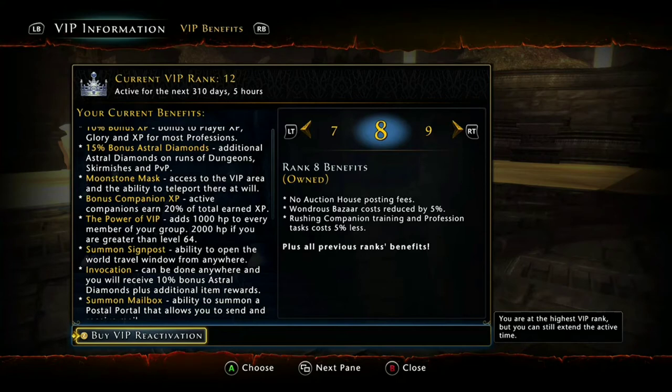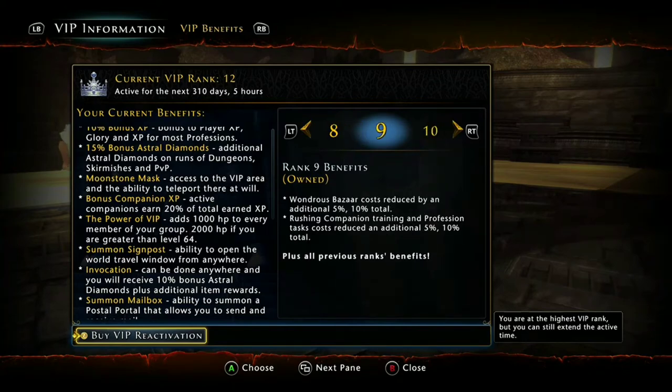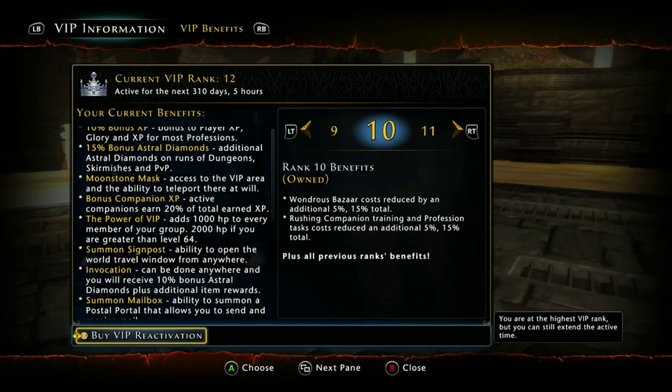Now, here's the thing. You could get the most benefit out of the keys and lockbox drops just stopping at rank eight. But we want to do more than 30,000 AD in a perpetual VIP. Now, to be honest, you could hit the jackpot — it is gambling in a sense where you might get that Glorious Resurgence Legendary Mount Pack, and boom, there's 5 million AD and all you spent was 500,000 AD for VIP. But the rest of the levels all the way up to 12 are gonna give you bonuses and discounts towards the Wondrous Bazaar. I've watched the tradehouse and seen how prices fall and drop — the items in the Bazaar are gonna help us greatly in a future video.